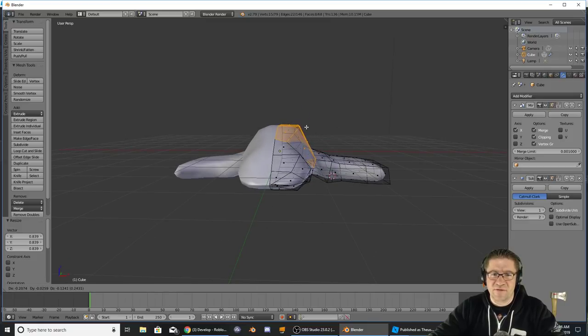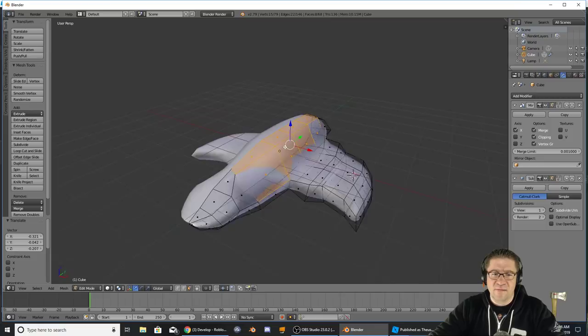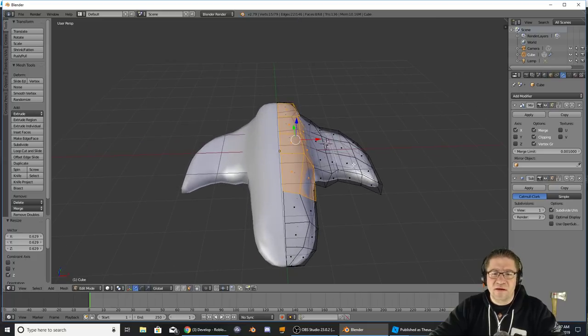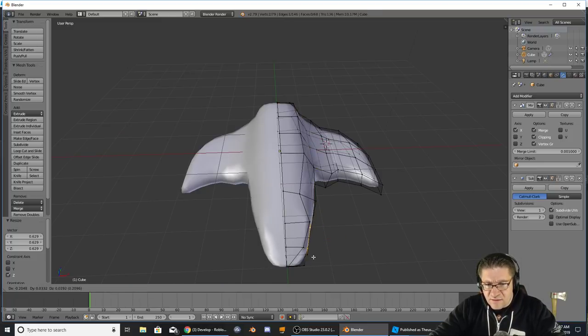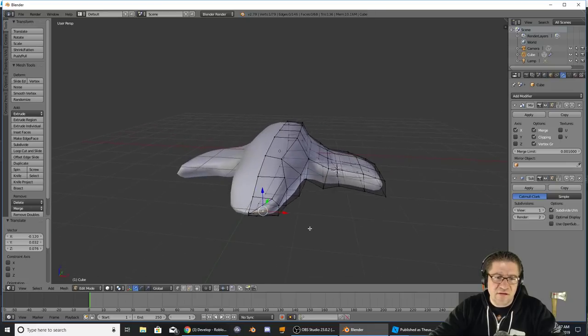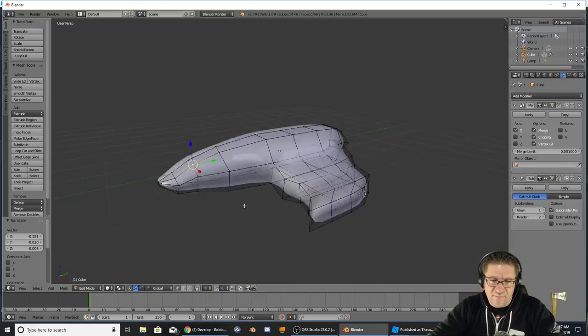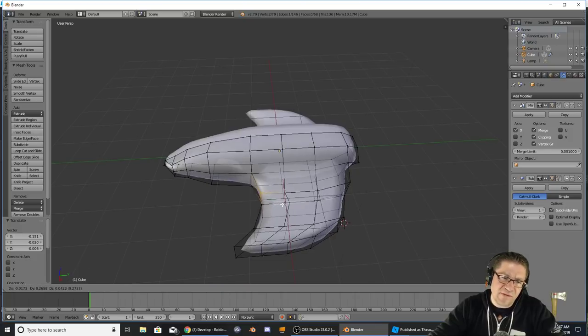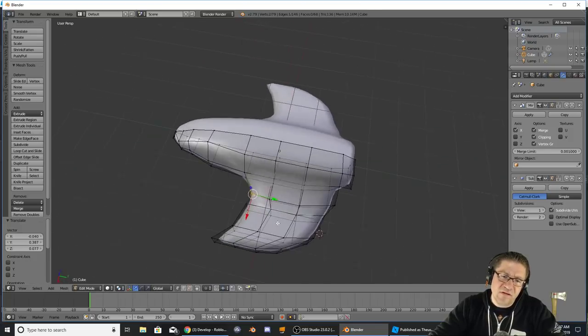Let's just grab those down, scale on the X axis. That looks a little bit more streamlined. Scale on the Z axis as well. Let's switch back to vertices, grab these, pull them in — reel those in just a little bit. That looks a little bit better. We'll grab these and pull them back a little bit to give it more of a swooped shape. Pull these out, grab these, pull them in.